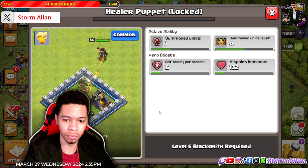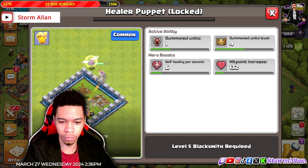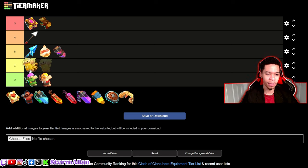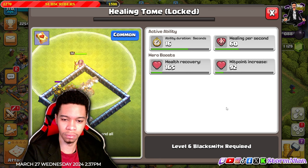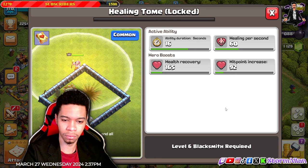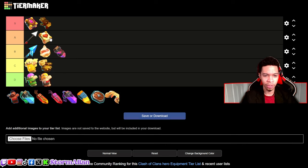The Healer Puppet is also very situational — it spawns three healers and gives you a mini Queen walk. You can see it being used, but why not just bring regular healers if you're already doing a Queen walk? I'd say C tier. The Healing Tome is a good ability — I'd put it in A tier, just below the Giant Arrow, though the Eternal Tomb is still better. I'd rather rock healing spells and save the Grand Warden's activation for the Eternal Tomb.